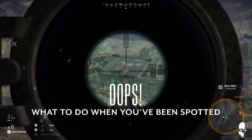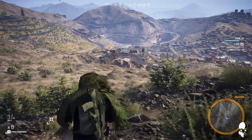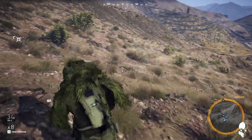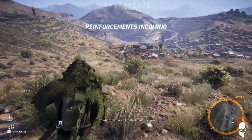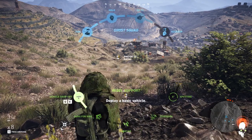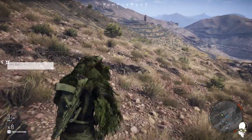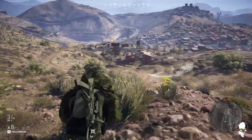It happens — you missed a shot, the target is in cover, and the entire base gets alerted. No problem. First, move to cover. Next, call in rebel reinforcements to your location. Then bring up your drone and call up a rebel diversion between you and the base. This will be enough to allow you to safely relocate to a secondary perch should you choose, or just hide until the coast is clear. Just make sure to move if the base is capable of mortar fire. If you're spotted, you are a prime target for mortars, so get some distance from the perch.